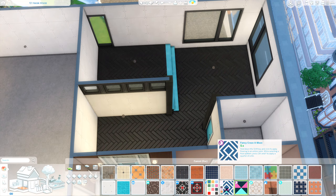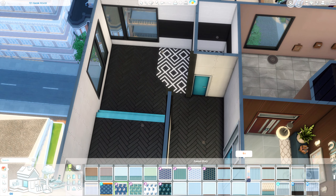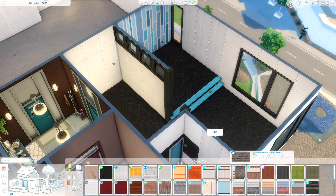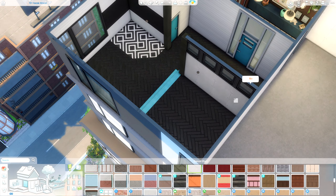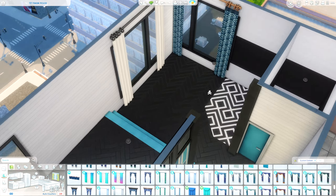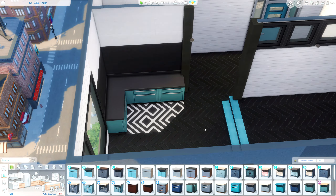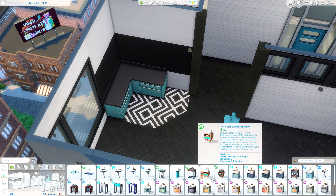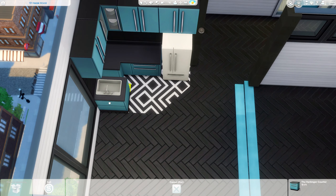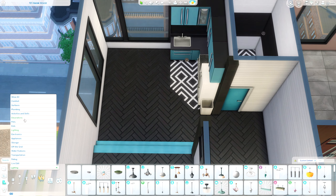We're going to use that blue along with a lot of black and white to help cancel out how intense it is. Originally I was going to put the kitchen in that little tiled area, but I actually moved it to right when you walk in the door — that made a lot more sense. I also end up using that color block blue wallpaper. I've never used it because it's such a bold pattern, and I use it very limited, but I think it looks pretty good.